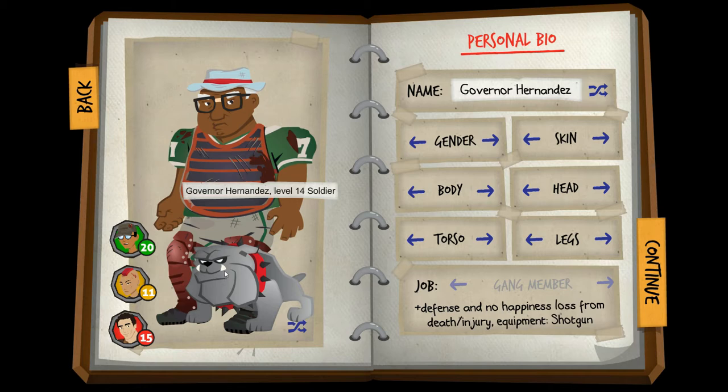We're going to do one on Impossible. I'm going to grab some folks who were in a previous city. I've got the governor here — he's got himself a dog, and I think I gave him a sword as well. We've got a builder, a scavenger, and a fighter. I would always suggest you need a second fighter and a builder. Scavenger or Engineer is up to you, depending on your playstyle.